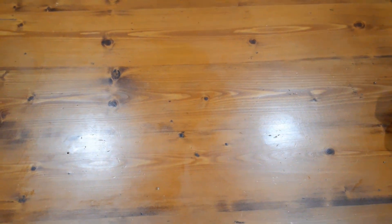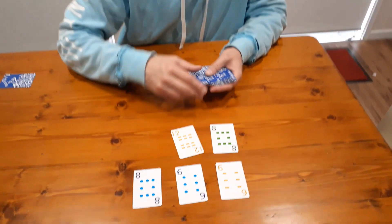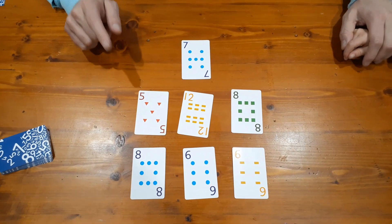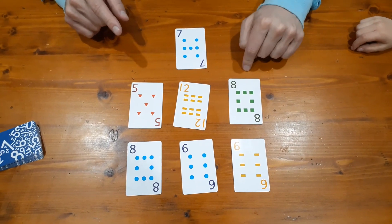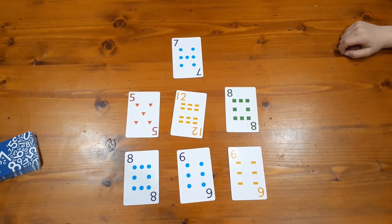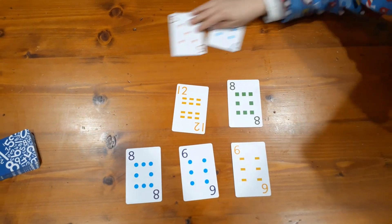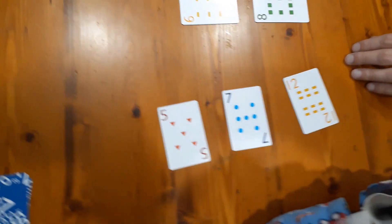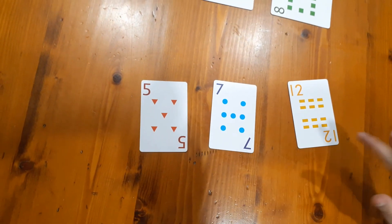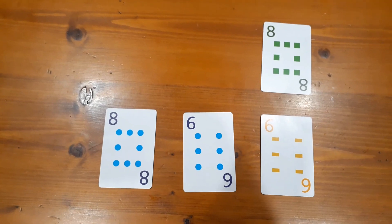The game continues until the deck is completely depleted. This game looks at the connection between addition and subtraction, but there's also a lot of strategy involved — what cards you take will leave your opponent with some other cards, so you want to leave them with cards they can't use. Nash plays five plus seven equals twelve, and there's nothing I can do with what's left. That's another three points for Nash.